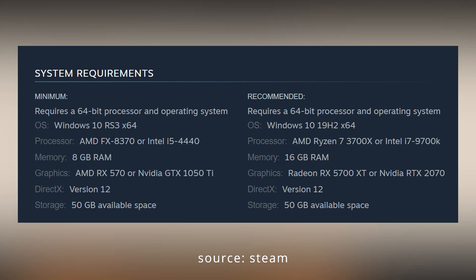Let's first look at the minimum requirements. You can see here Windows 10, AMD FX-8370 or Intel i5-4440, 8 gigabytes of RAM, and for graphics — I know many of you are interested in that — AMD RX 570 or NVIDIA GTX 1050 Ti. Quite high, but I see many games are pushing towards the 1060 already. DirectX version 12 and 50 gigabytes of available storage space.